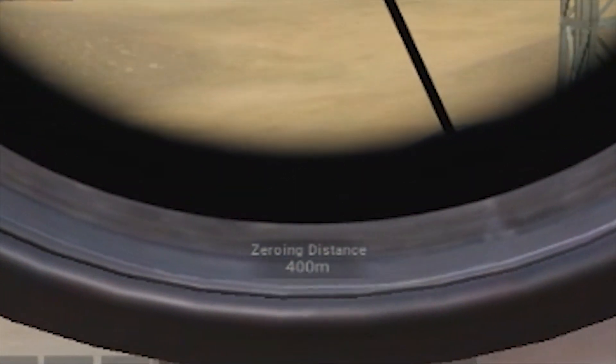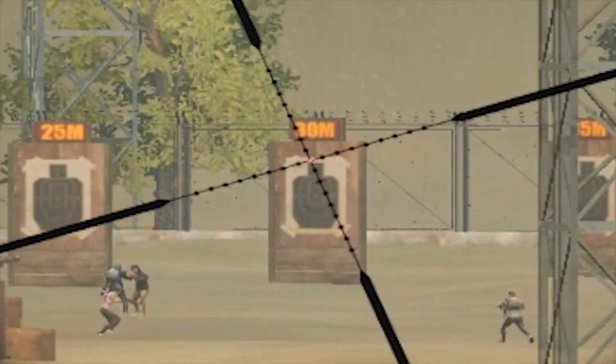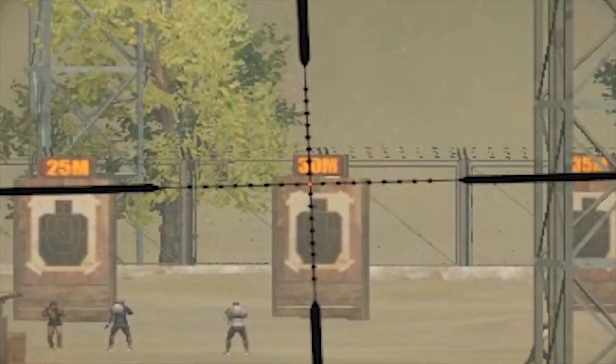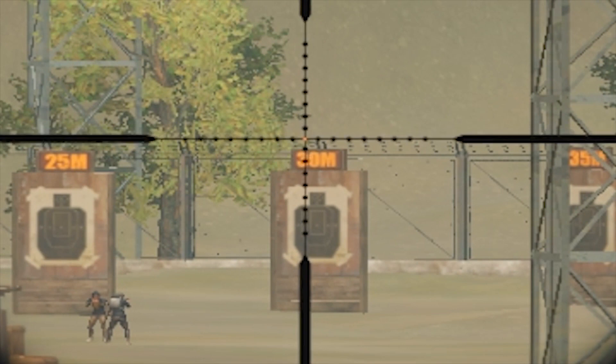Now when I adjust my zeroing distance to 400 meters — which is the distance between me and the target — see, my bullets will hit the target right at the head.